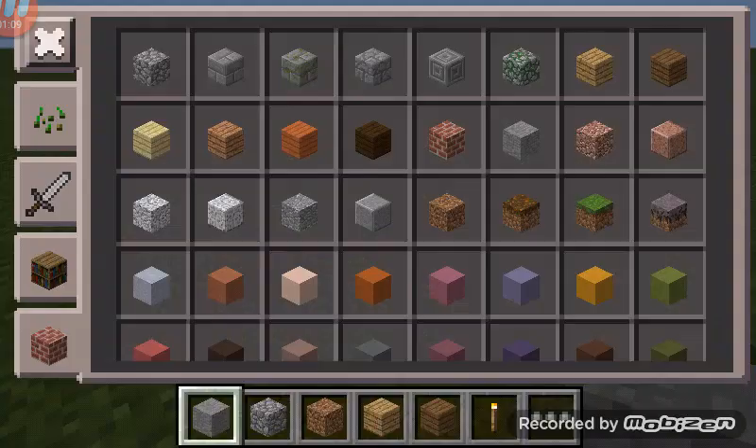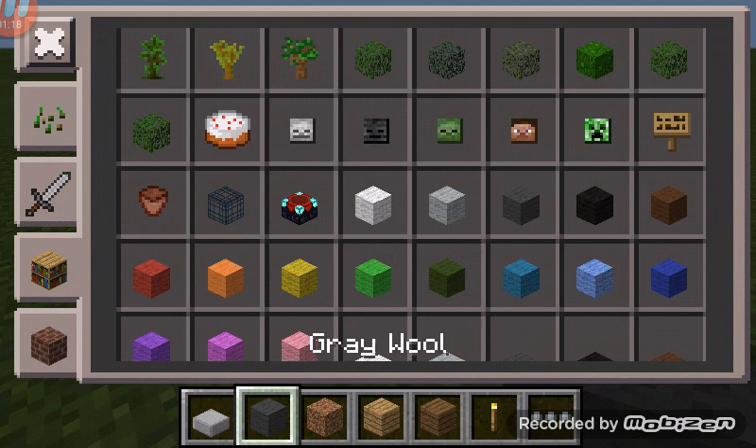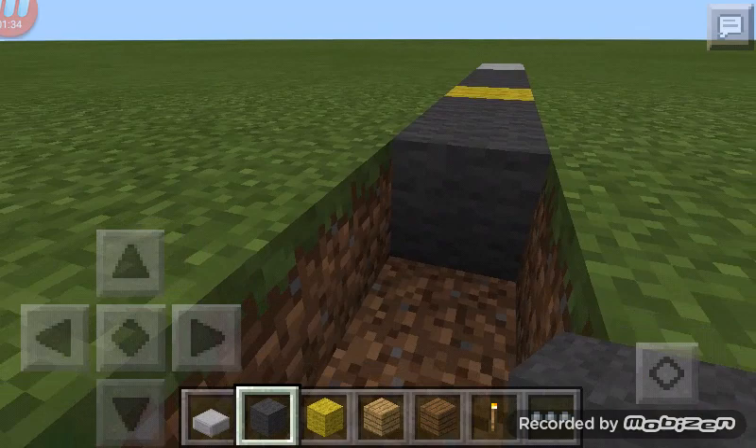Basically that's going to be the width of my road, so I'll show you how I have it. You need stone slab, grey wool, and yellow wool. In this you're going to go 2, 3, 1, 3, 2.